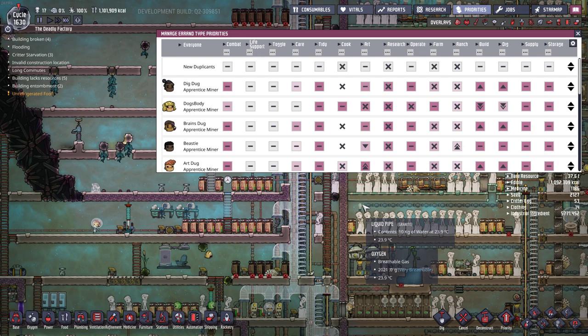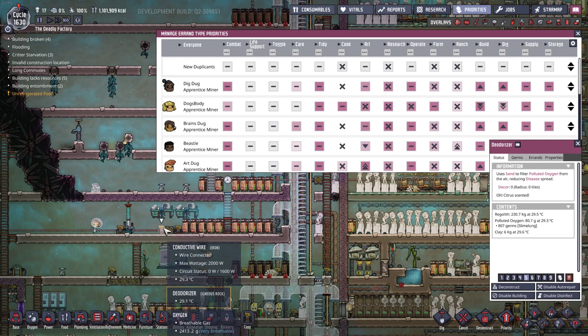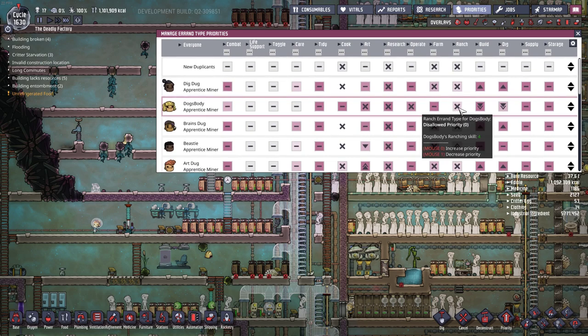We want to default everything to level 5 to cut down on the amount of times we have to go back and change priorities. For example, when I build a deodorizer I want to leave them all at level 5 and have them serviced in a reasonable time frame. I don't want to queue up 10 or 15 deodorizers and come back an hour later to find nothing's happened because everything needs to be level 7 or it won't get looked at.